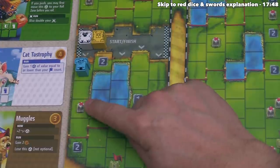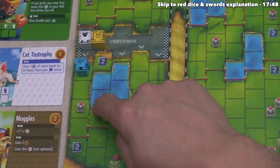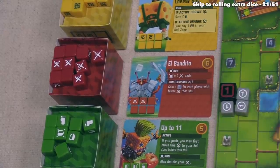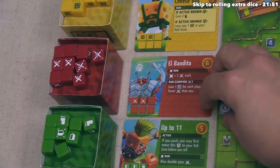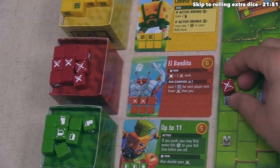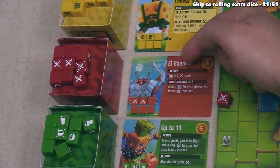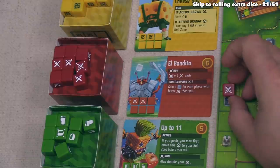If they land on this spot they can permanently lose one die from their roll area — they could use that to get rid of a weak light gray die. They decide that's fine and move there. Then they can purchase: they have four buying power from dice and two saved credits, totaling six buying power, which lets them buy an El Bandito red die.